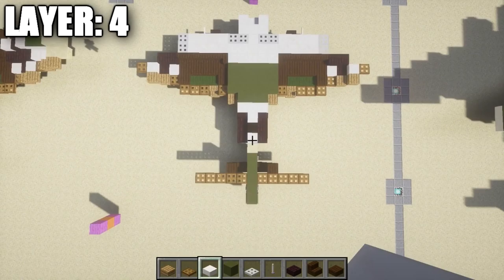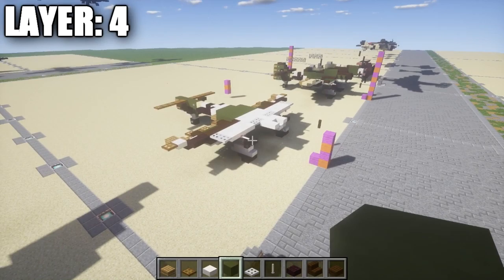Looking at it from above it looks complex at this stage but that's Layer 4 done — a complex layer with a lot going on. With that, let's move on to Layer 5.